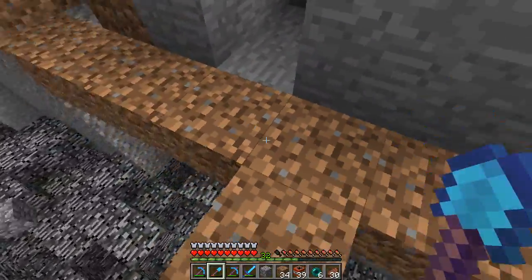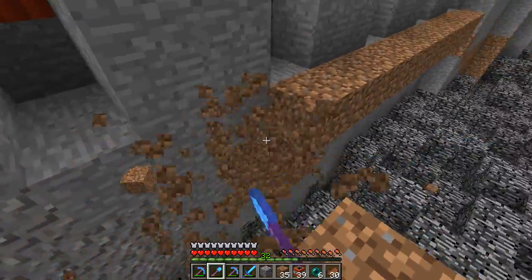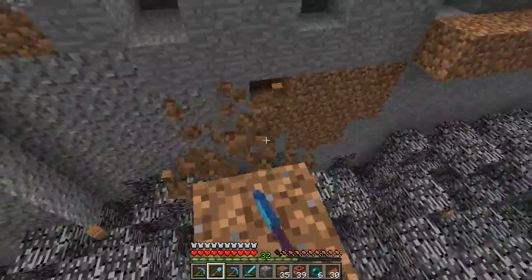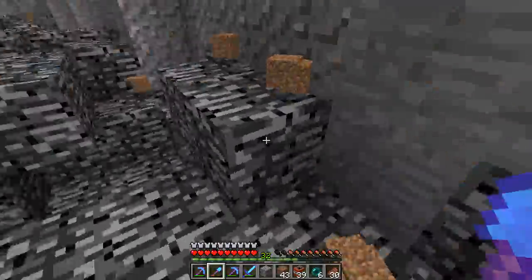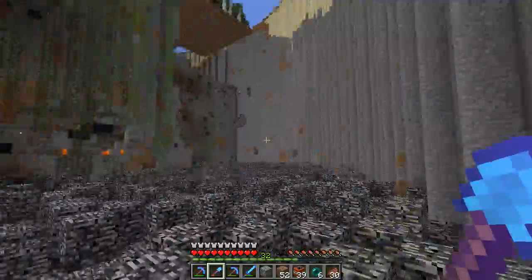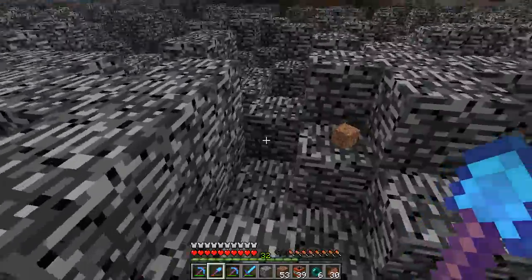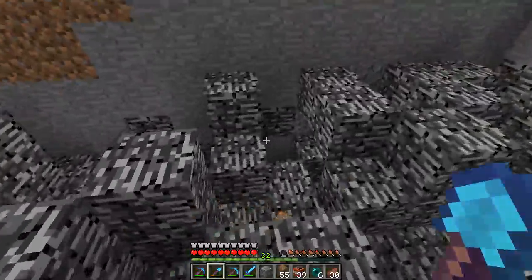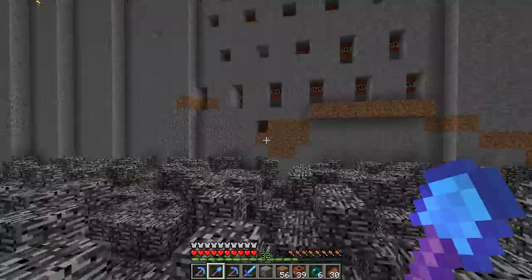I think that'll do. Don't go too much lower. As it is, we'll probably end up blowing up some diamonds, so we'll try to avoid doing that too much. I'd rather dig it out the last little bit by hand, which is what I did over here as well after we blew all that up. We left about 15 blocks - it was kind of the lowest that I put the TNT down to. I think it was level 17. So then I mined out the bottom part so I could still get the diamonds.